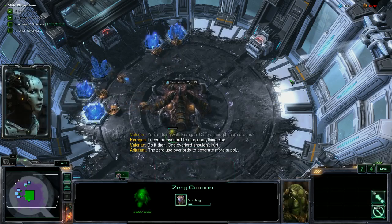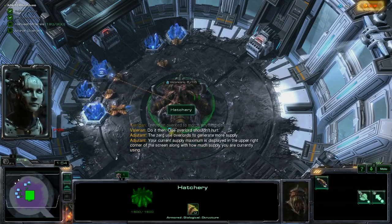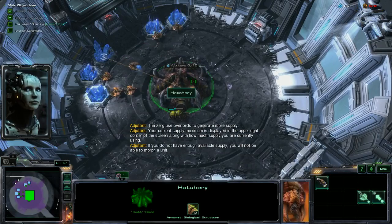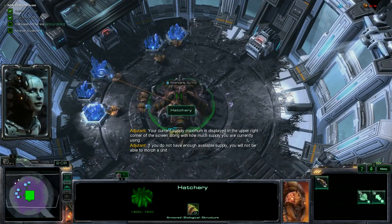The Zerg use overlords to generate more supply. Your current supply maximum is displayed in the upper right corner of the screen, along with how much supply you are currently using. If you do not have enough available supply, you will not be able to morph a unit.